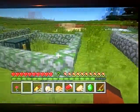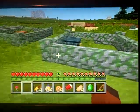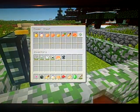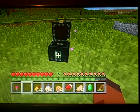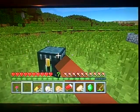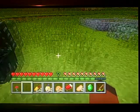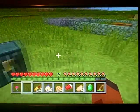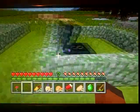Next thing is ender chests and mossy cobblestone walls. The ender chest is pretty simple. Basically, say you put an ender chest there — you have an ender chest right there, and if you put one somewhere else, all the same stuff in this ender chest will be in that ender chest. But the cool thing is people can't steal that stuff. Say you have 20 diamonds, you put them in there, you somehow die, and then at your spawn point there's an ender chest — you just take the stuff, and boom.